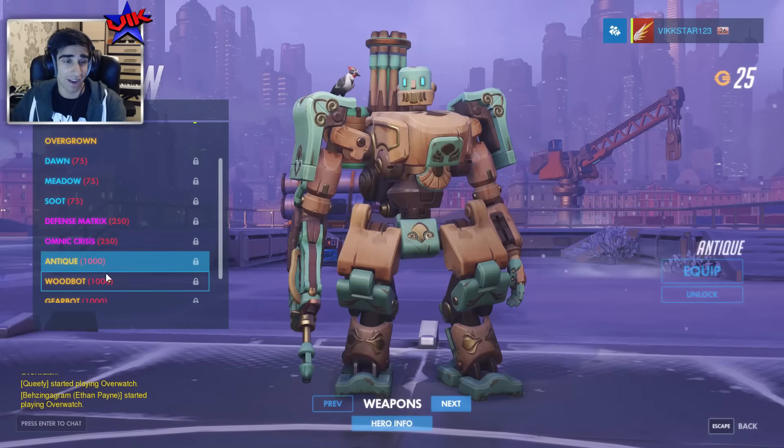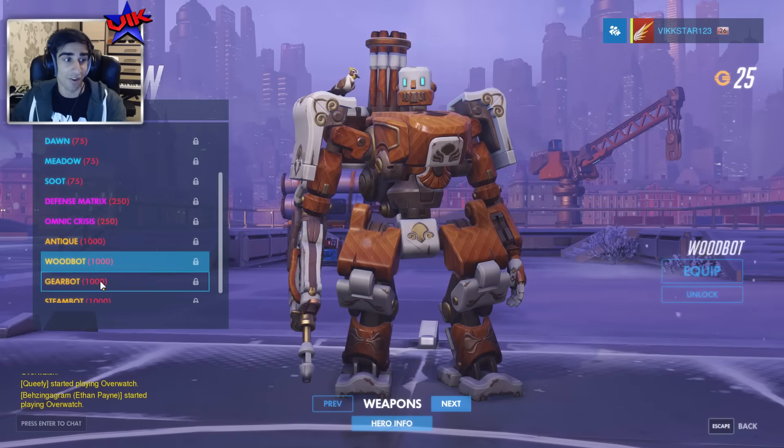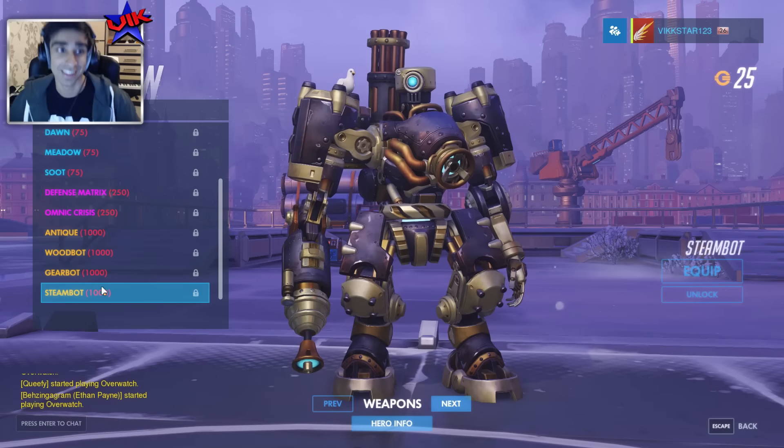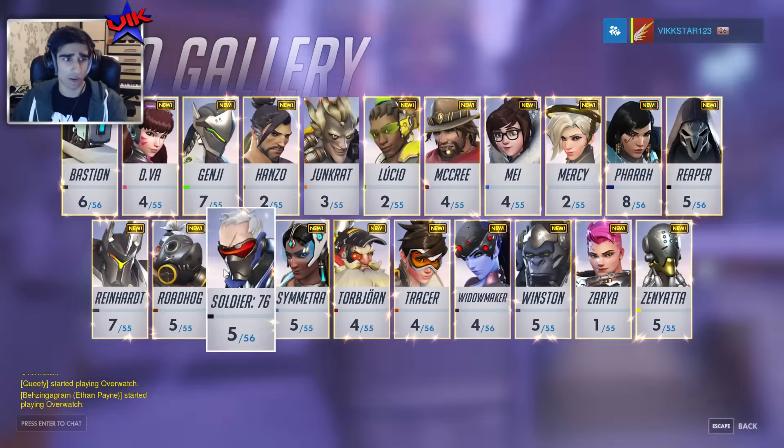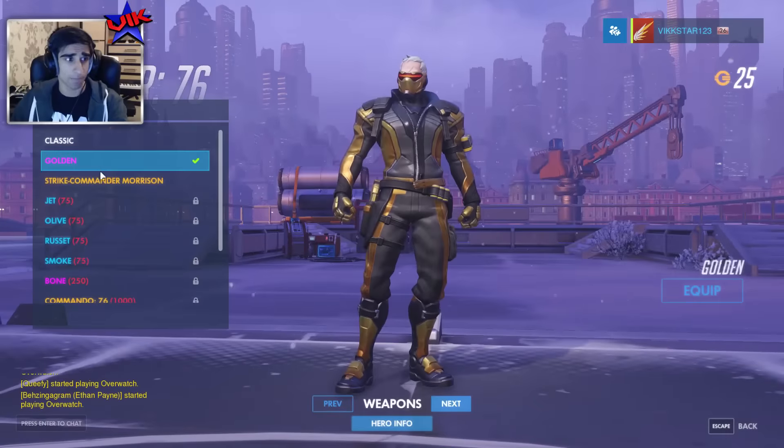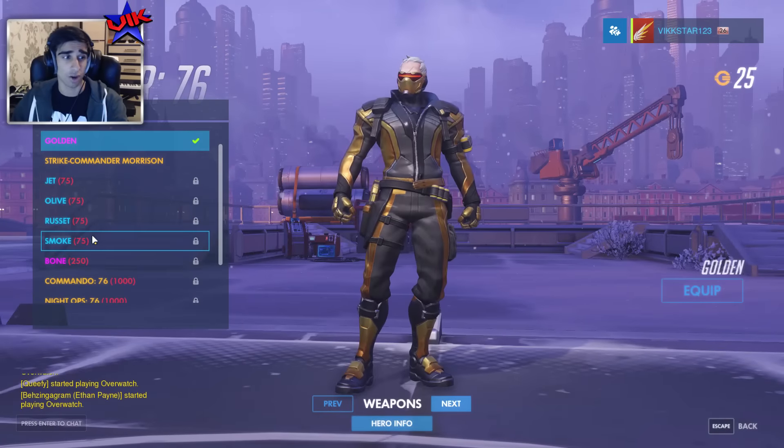I've got a decent Bastion skin, but there's some really cool stuff — like this kind of stuff. Oh my gosh! If I get one of these... Oh my God! Steamboat! If I get something like that, I'm going to go crazy. I've got a really good Soldier skin. Here we go. I've got the golden skin. Cost me $2.50.